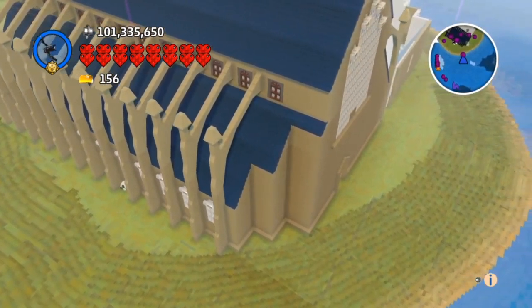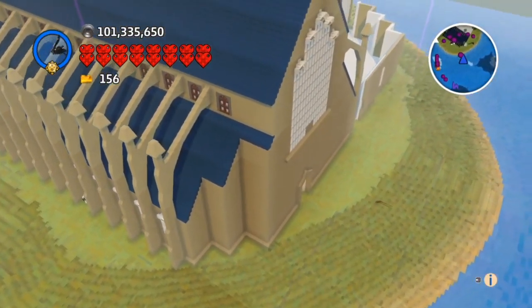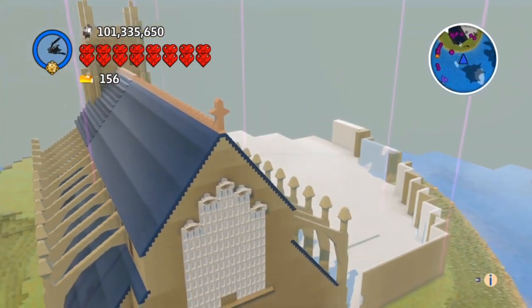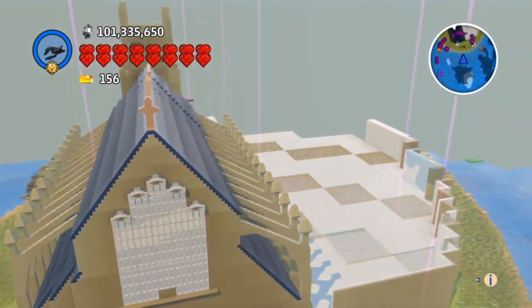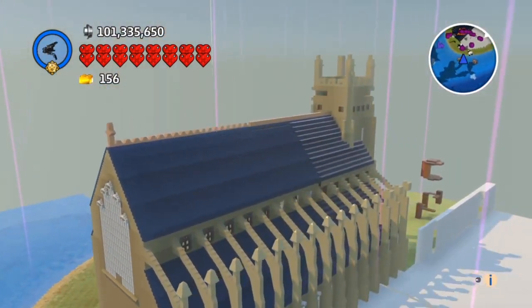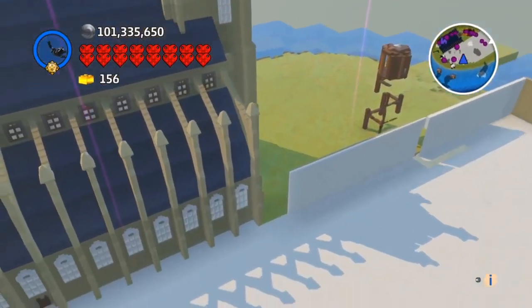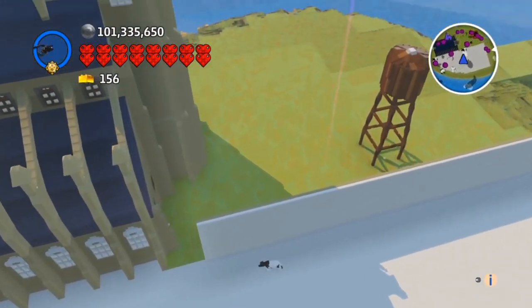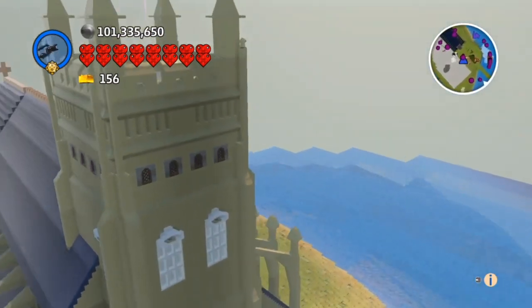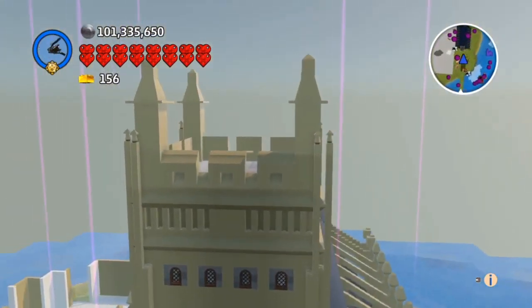See the corner there where I had to adapt it because of the land. Back round to the big window again, and we'll come back round to the front. Now see that cow down there — gets in the way, that one. You'll see in a minute. Back round to the front of the tower.